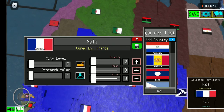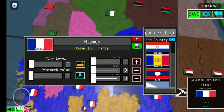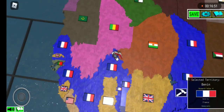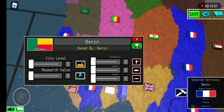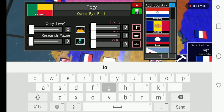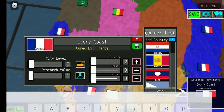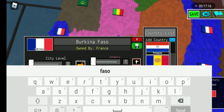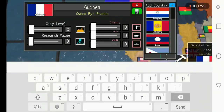Now Mali. Niger — it's Niami in Roblox and Niger in real life. Benin. Togo, which also used to be German. Côte d'Ivoire — the Ivory Coast. Burkina Faso. Guinea — the regular Guinea.